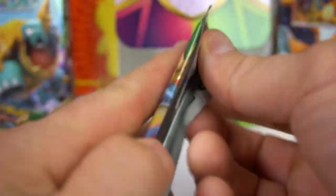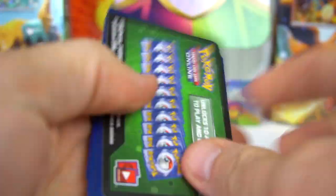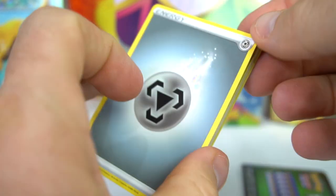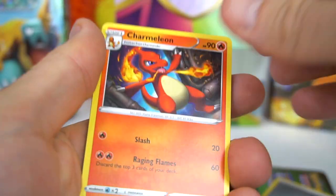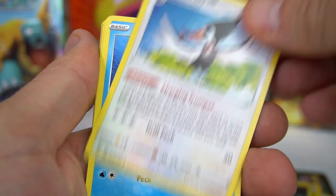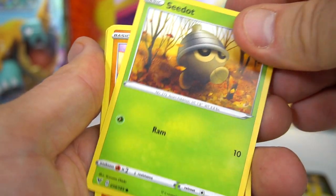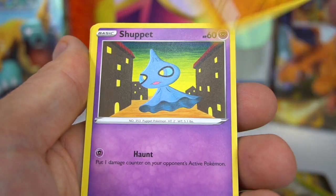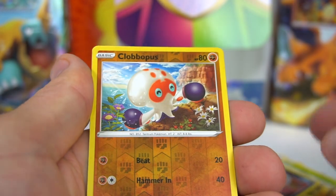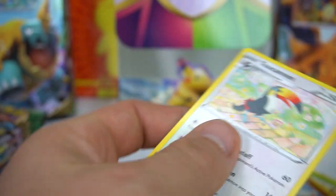Orbeetle pack — fighting energy — nope. Charmeleon, Pinurchin, Trumbeak, Arrokuda, Seedot, Phanpy, Shuppet, Puchina, Clobbopus, and Toucannon. An Orbeetle pack to go.